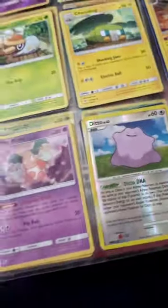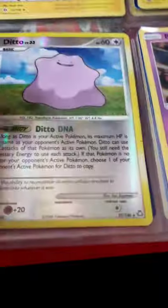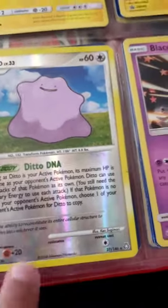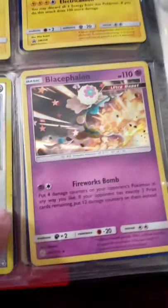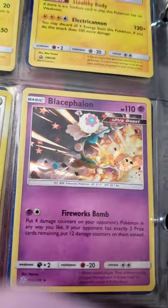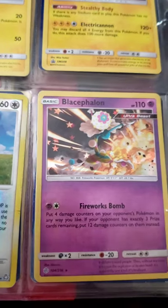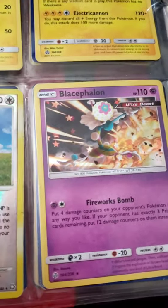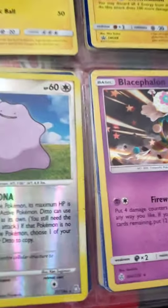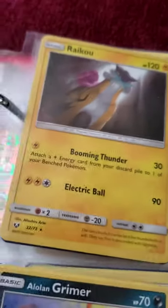I have a Ditto too — this one was pretty hard to trade for. It's a shiny card. You can see it can transform into any active Pokémon. I have an Ultra Beast — the Fireworks Bomb is pretty good because if the opponent has exactly three prize cards remaining, you can put like 120 damage on your opponents any way you like — all on one or spread across different ones.